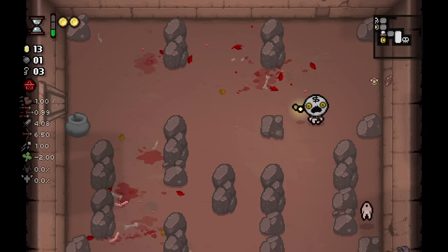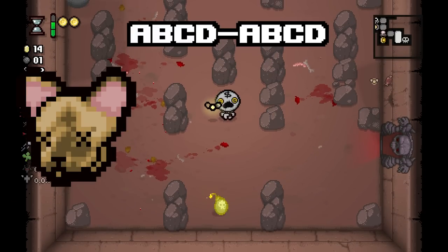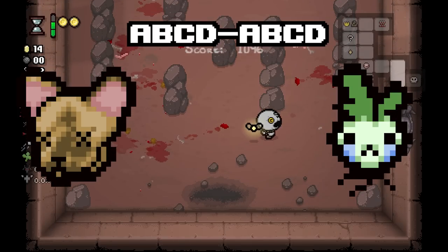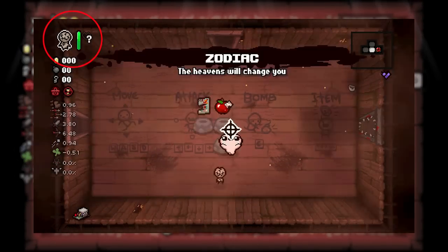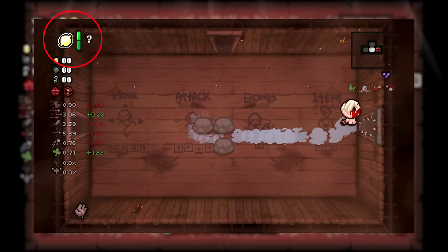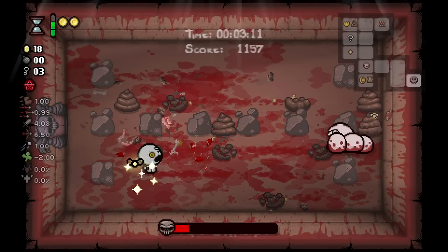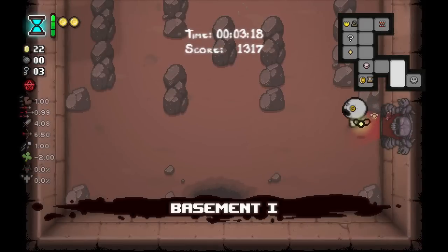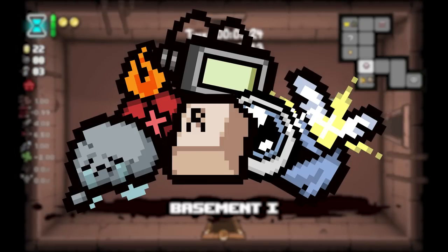Rolls in Isaac are seeded, meaning if I enter in seed ABCD ABCD and start with Cricket's Head, getting hit with only Cricket's Head will result in that re-roll always being, let's say, the Sad Onion. But there is a way to circumvent this. By picking up any other item, it will offset your re-rolls, and with enough items in your inventory, eventually rolls become truly random. This is not dependent on how many items you pick up before a re-roll, rather the amount of items you have on you as a whole. Think of it like a butterfly effect — if you only have one item, the effect only changes that one item, and since that change was so small, it's constant. Now add 14 items in there. The change will gradually become more randomized and less controllable, because there are more variables to work with.